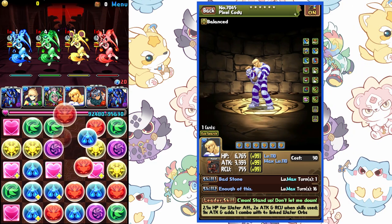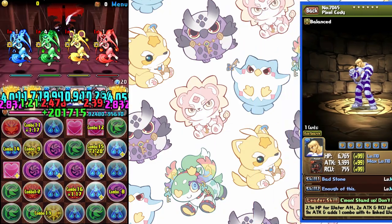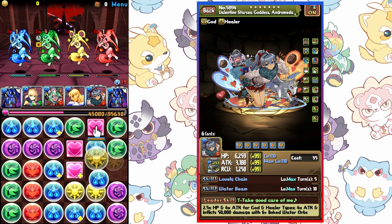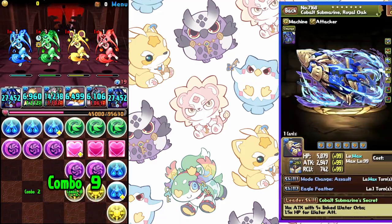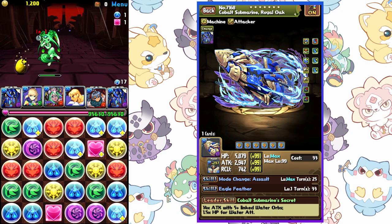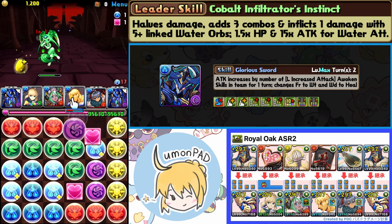First I'm going to dive into Royal Oak - what he is and why he's not as favorably compared to Nautilus - and then we'll go over the team, which I'm actually pretty excited about. Royal Oak is a double transform lead: he transforms once, takes some time, and then transforms again to his final form. He provides both auto flow up and extra combos along with a huge amount of survivability when he transforms. Providing both auto flow and extra combos is actually not that common - it's very strong.